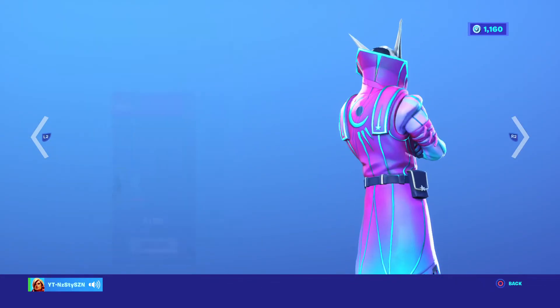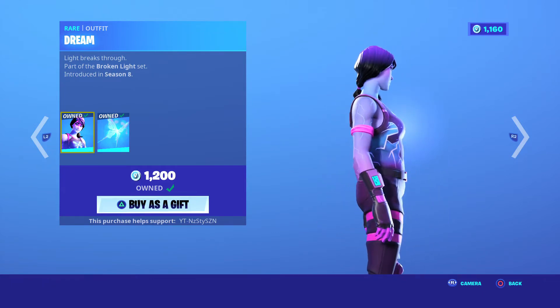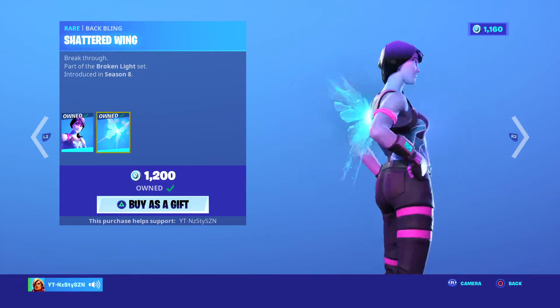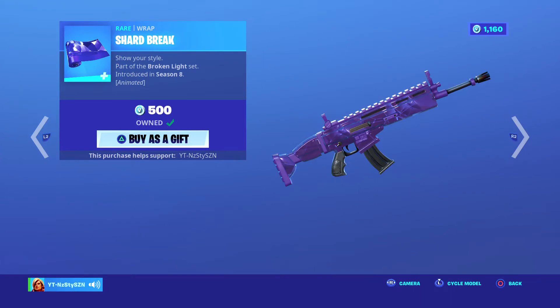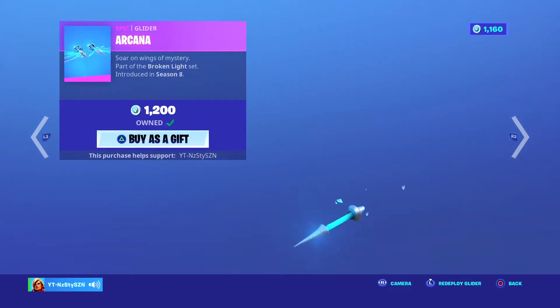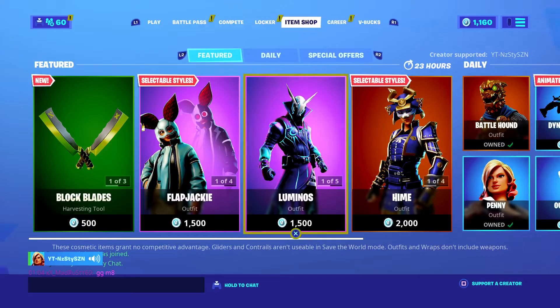Luminos, 1500 V-Bucks. We've got the Dream skin, 1200 V-Bucks — the Bat-Bling is pretty clean though, came out in season 8. We've got the Astral Axe, it goes really well with Pink Gold Drupal if you have that skin. And we've got Shardbreak, 500 V-Bucks, as a wrap, and the Arcana glider which I think I got for free because of the rotating.